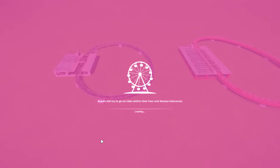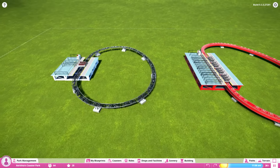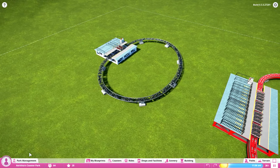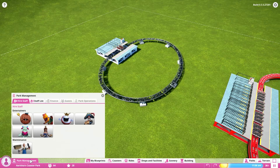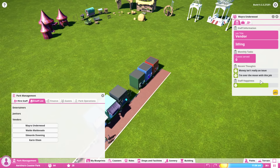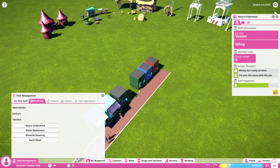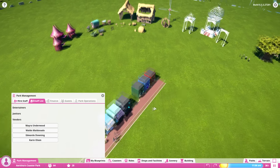Let me show you the park management. There aren't a lot of options yet, but you can hire entertainers, a maintenance guy, and a janitor — they won't just show up anymore, you actually hire them now. You can keep track of them via the staff list, see their happiness and pay, and train them. Finance, guests, and park operations are still grayed out and will come soon.